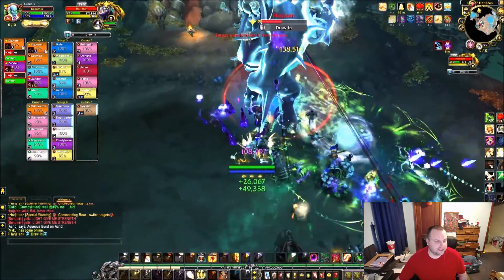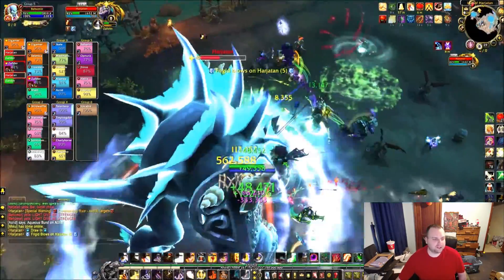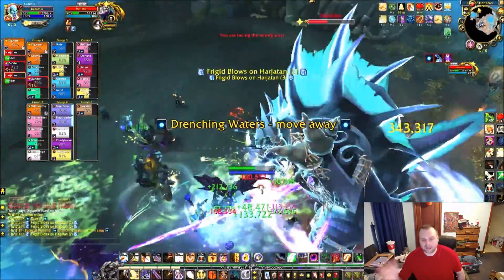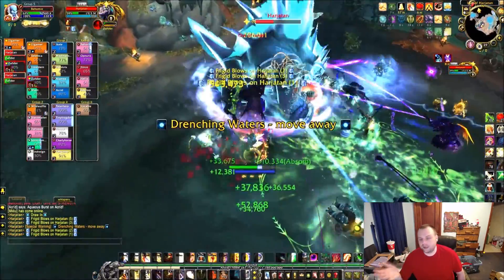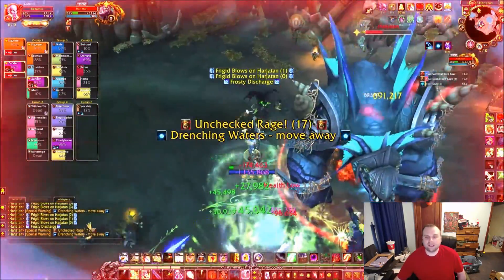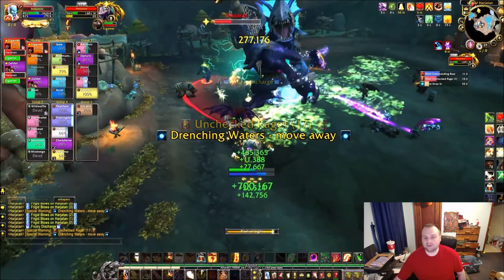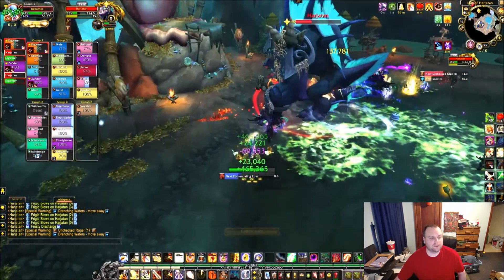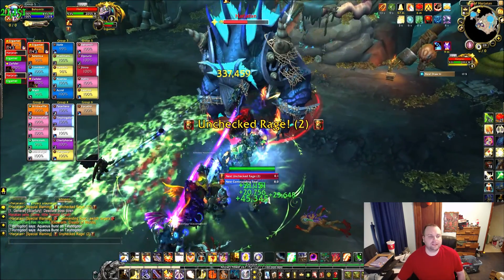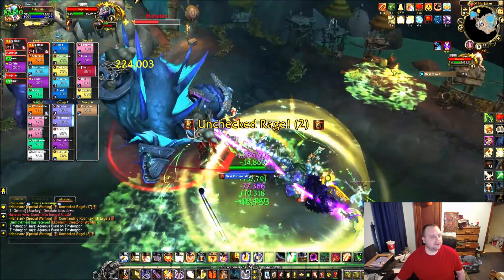One stack ticks for about 240k DPS on the tank, so that's not very much, but it adds 240k per second for every new stack. So once you're over a million a second, that's probably a good time to taunt swap. But again, you have self-healing — it's whatever your group wants to do. As I said, he's going to cast Unchecked Rage, which is very easy to negate — you all just stack up and he does a cone of damage in front of him.